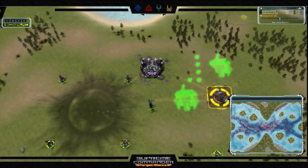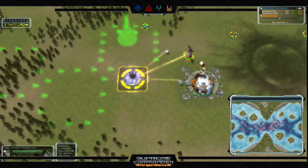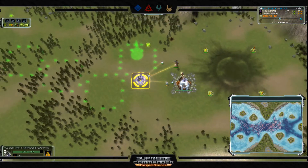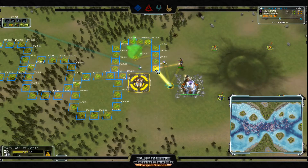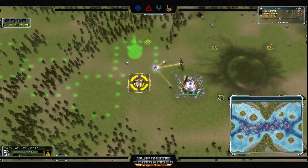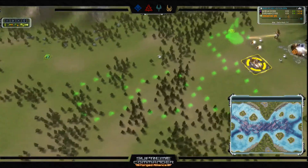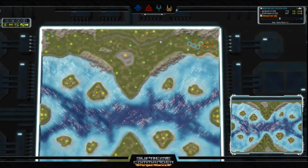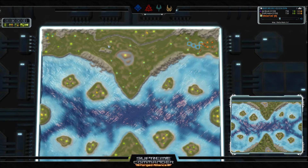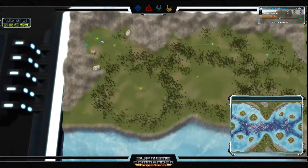Looking at Adjux's strategy, he's assisting the hydro aggressively to get it up quickly, then throwing down three PGens before shifting to an air factory. Engineers are starting to expand — one heading across the map with a big reclaim and build queue stretching all the way into the top left corner, trying to secure that area for Adjux.